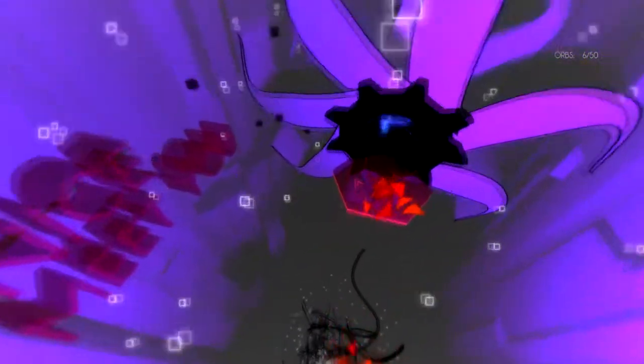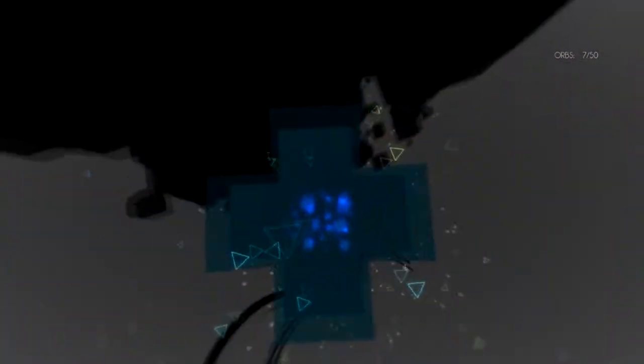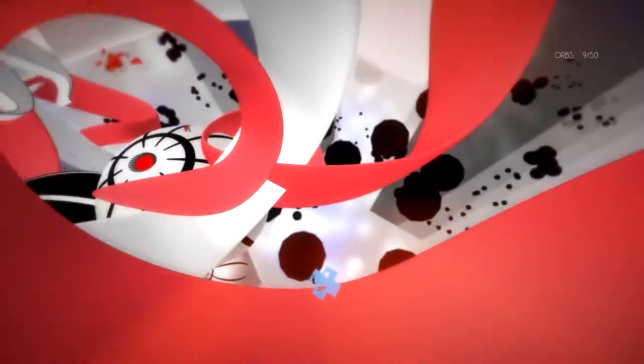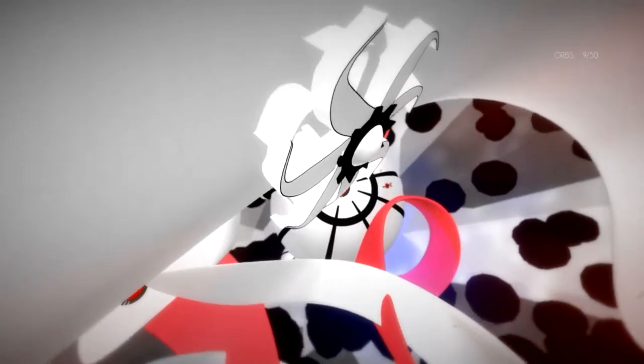I'm glad I found that out in the second area instead of way later. There better be checkpoints if it's gonna be that rude. Those buttons do not stay pressed, okay. I have to go all the way up. I guess I got to start with the bottom button. Gaining height is easier than I thought — much less to complain about then. What is right click? Oh, bouncy button — okay, not quite what I had in mind.